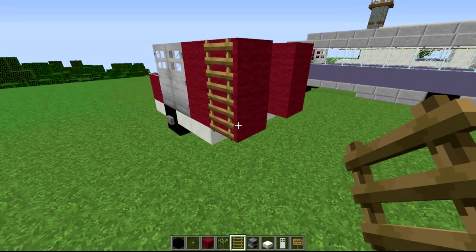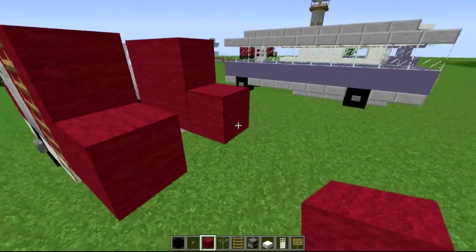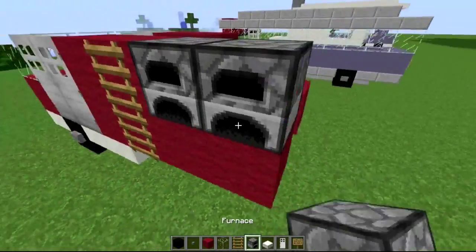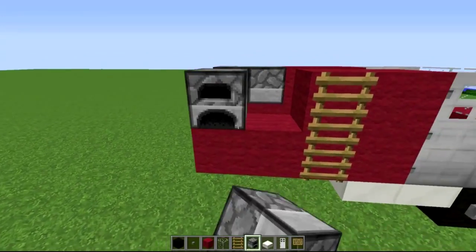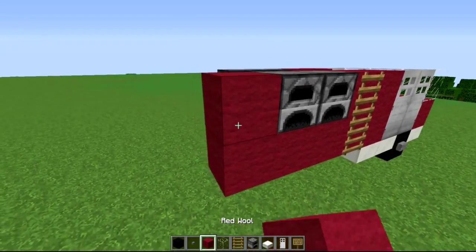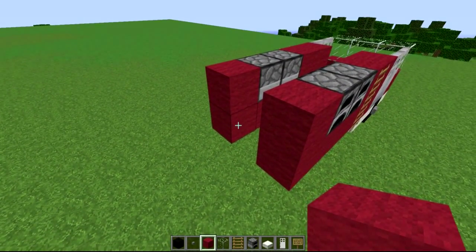Next, it's going to be one red block, then another red and another red. With the furnaces, make sure they're facing outwards. Once you've done that, come along again with the red block just up the side to connect it, and with the back as well — consider that done.